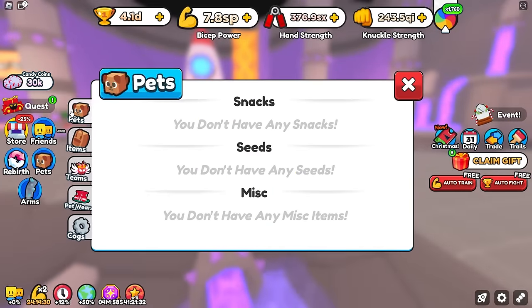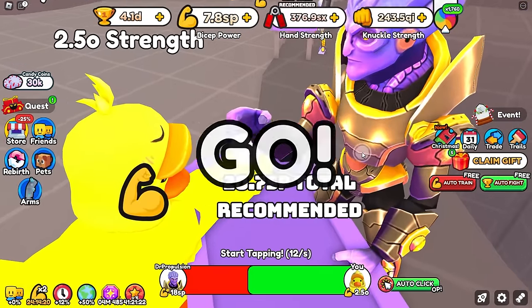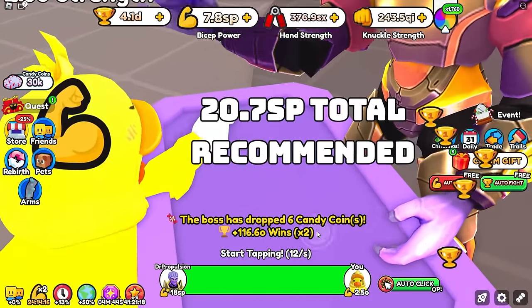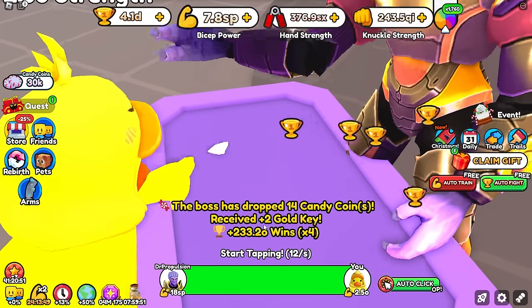Since we don't have any seeds and there are different boosts and fruits we can get, let's go to World 7 and see if we can get some of these new seeds. Let's put on our winner-winner team — and then let's go autofight Dr. Propulsion. We got some candy coins, some wins — 233 wins! That's gotta be some sort of new record. That's actually insane.